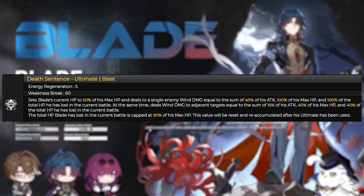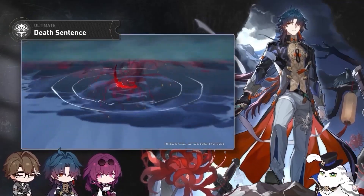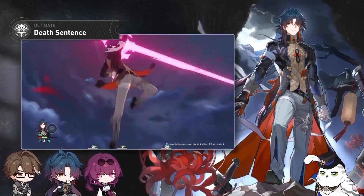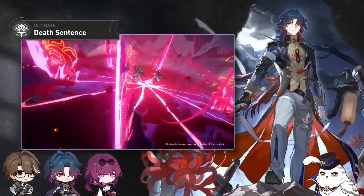His ultimate, called Death's Sentence, sets his current HP to 50% of max HP and deals massive wind damage that scales off some of his attack but mainly his max HP to a single enemy and some damage to adjacent enemies.